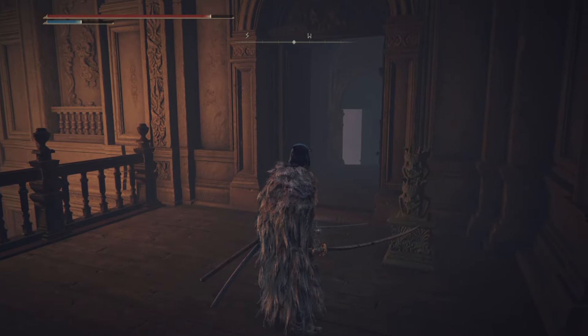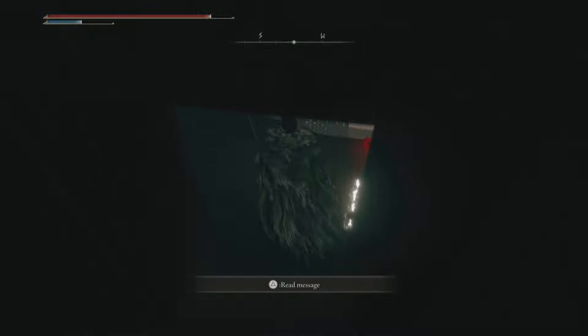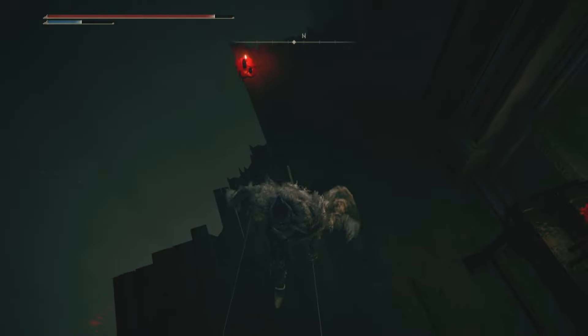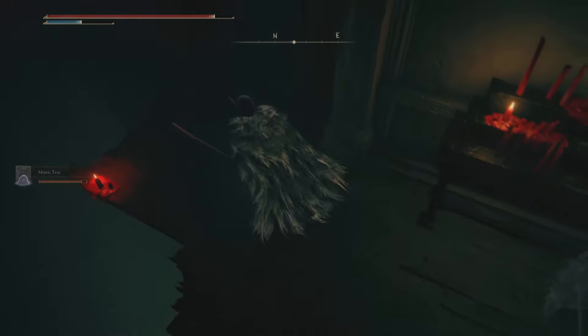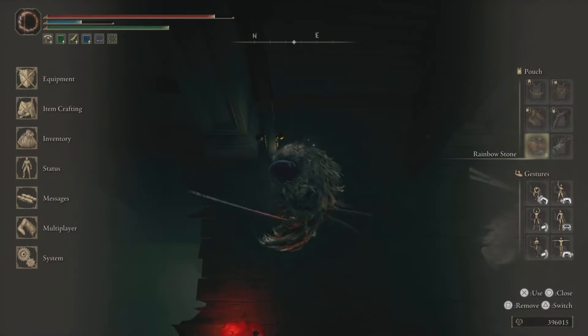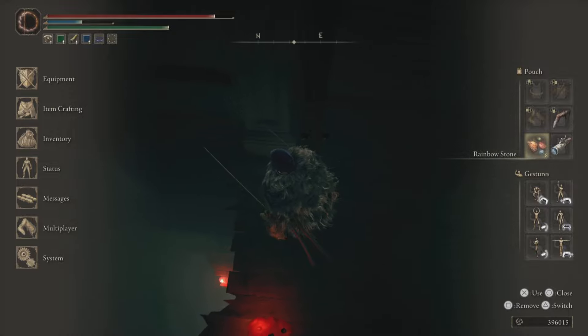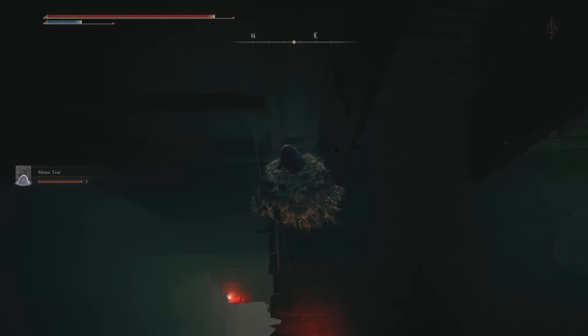Here we are — the Imp Gate is already open. I opened it with the Stone Sword Key. We go in and we see the cages. Now you don't want to jump on the cages. What you want to do is come to this corner right beside the door where you entered and throw one Rainbow Stone.